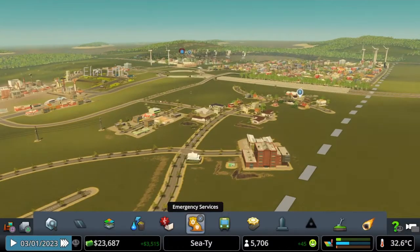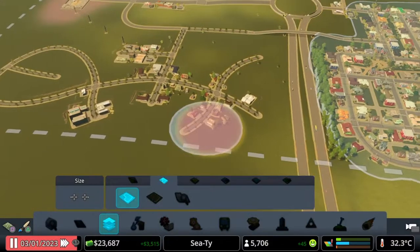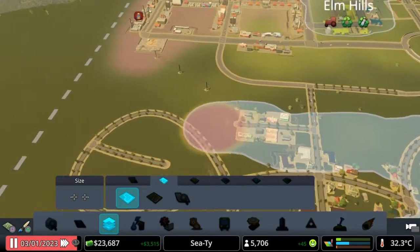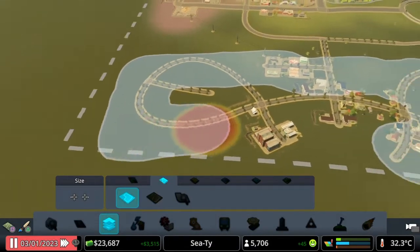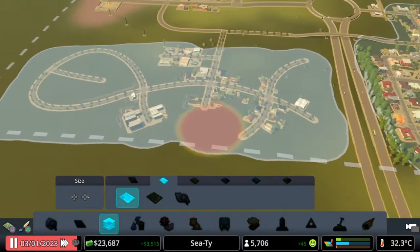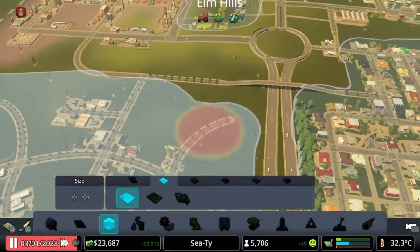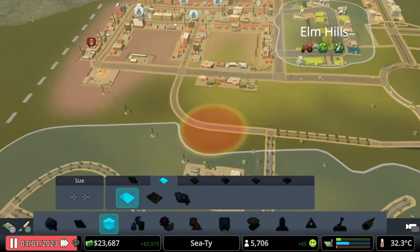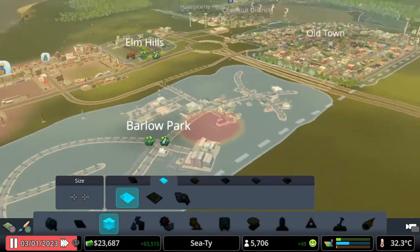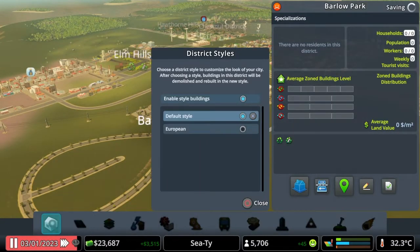I haven't put any specialization on these, so why don't we actually pause the game a second and get a district put in here. We'll do a European zone here — we've not got one of them yet. It's nice to add different zoning into the housing and everything like that. Let's go right to the edge and make sure we cover all of it. We can delete this bit here and make it straight. Barlow Park — not a great name, but I'm not too worried about changing the name. I'm going to go a European style.